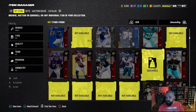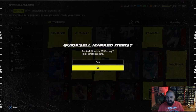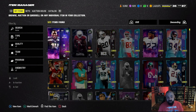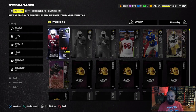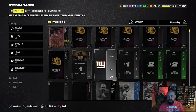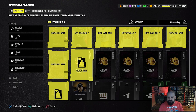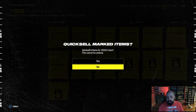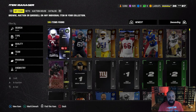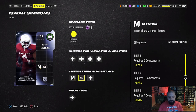I want to add a secondary position to Isaiah Simmons, which means I need some training. We're going to quick sell some lower overall elite cards from our binder — we need 500 training exactly, so 596 will get the job done. We also opened our quick sales and strategy items from our possession — didn't get much from the strategy items but got another 10k on the quick sell. We get 23,000 coins total — not a ton, but every little bit helps. We'll now add a secondary position of free safety to Simmons.